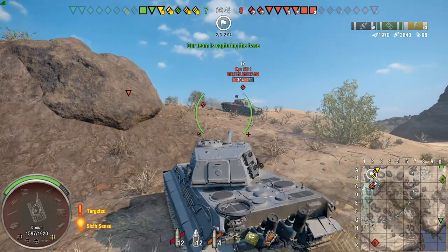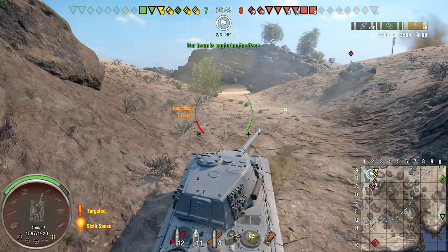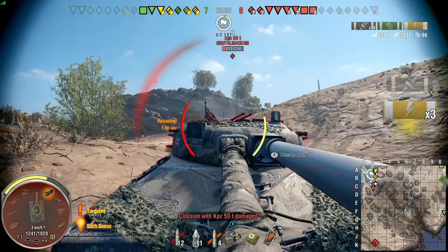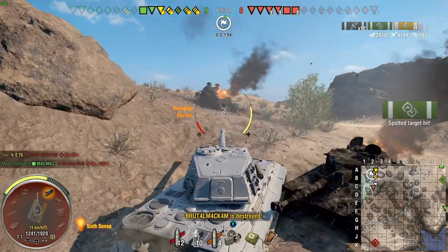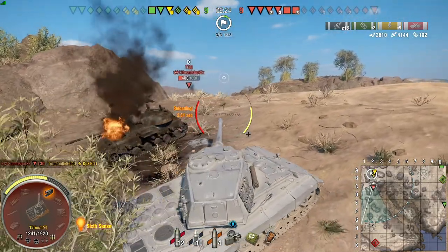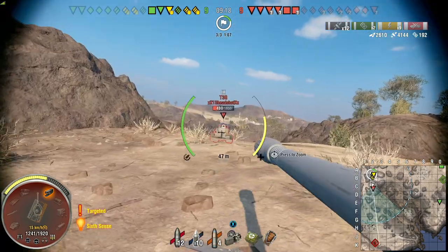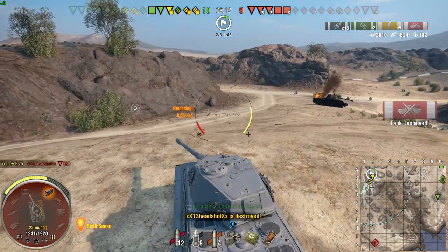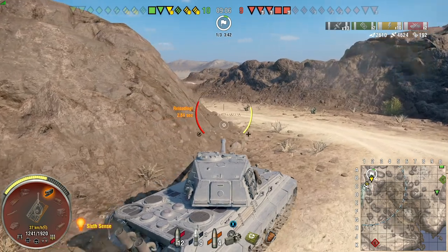I didn't want to rush the T30 because I knew there were a couple of mediums on my right — if I'd pushed out, they would have dropped down and my rear would have been penetrated. The weak point of the Kranvagn 50-ton is the viewport on the left side — only 200mm with 20mm of spaced armor, maybe even 30mm. The T30 runs a 155mm gun with 276 base penetration. We were loaded while he was still reloading with that nasty 16-second reload. Straight shot — 800 damage a shot.